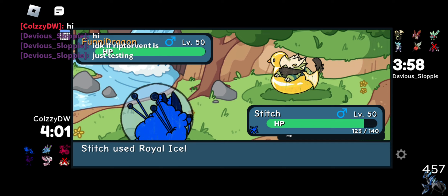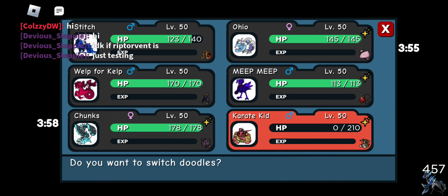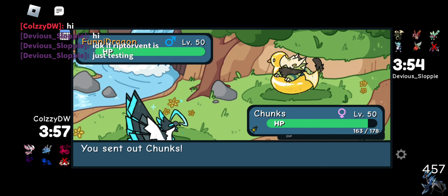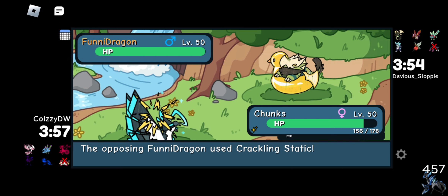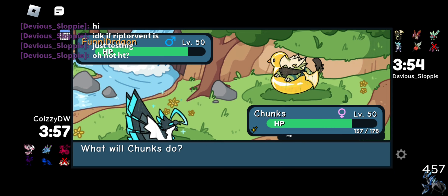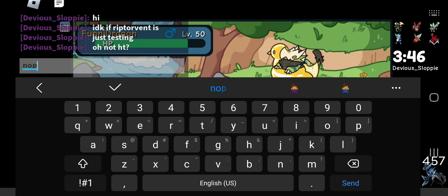Royal Ice will be used right here. Wolf Freeze users — you guys can prove me wrong — don't take advantage of Royal Ice. I have faced probably 99% of people using Wolf Freeze who did not use Royal Ice every opportunity they had. They've had opportunities to use it. People have to utilize that — it lowers their attack minus two. Why would you not do that?